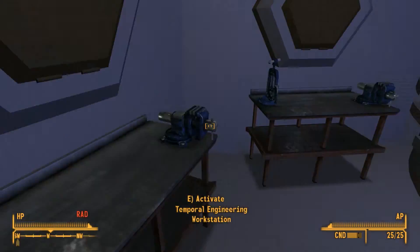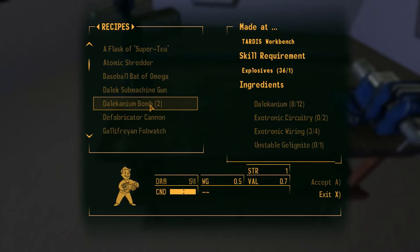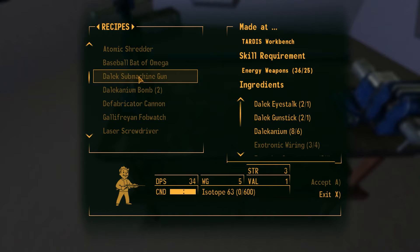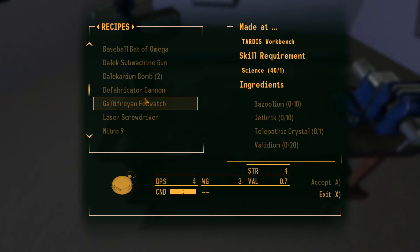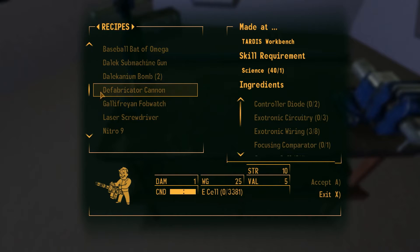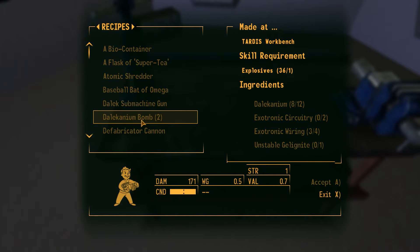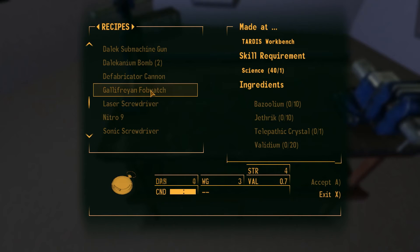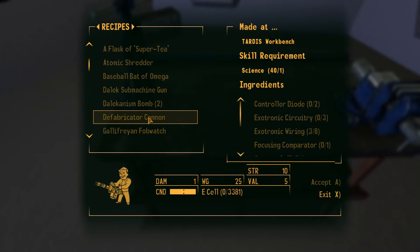We'll be right back — and boom, we're here! See, I knew we'd find it one day. Three and a half years later. Okay, let's see what we can build now. We've got a Dalek submachine gun, which may be one of our best options. I still like the tenth Doctor's sonic more, actually. Come to think of it, what am I supposed to get with the tenth if I've already found his outfit? I have his void glasses and everything.